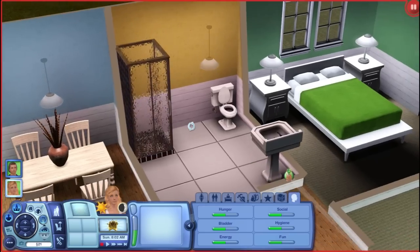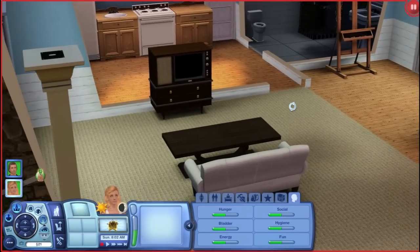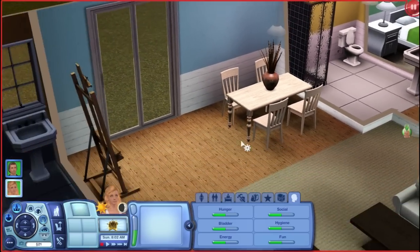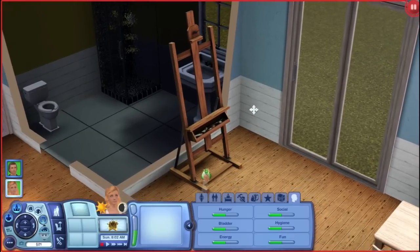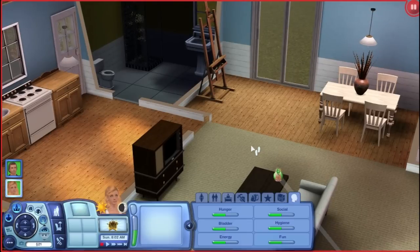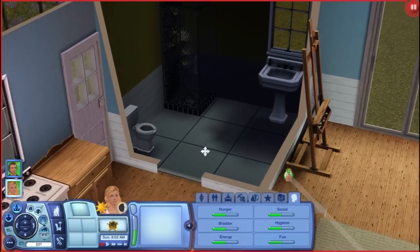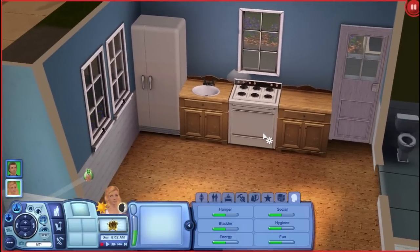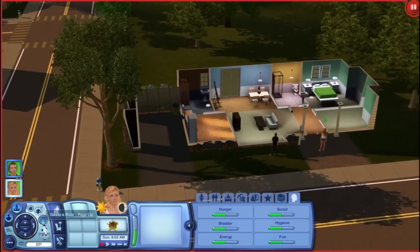Here is the bathroom — we have a cheap shower, cheap toilet, and a cheap sink because that's all we can afford. Here is the living room with an old cheap TV that came with Generations, a couch, and a coffee table. For the kitchen, we have a little wooden table set with chairs and a dead-looking flower. We have an art easel because Scarlet is artistic — she's going to paint at home and make money while pregnant and unable to work. Here's the second bathroom with a shower, cheap toilet, and cheap sink.